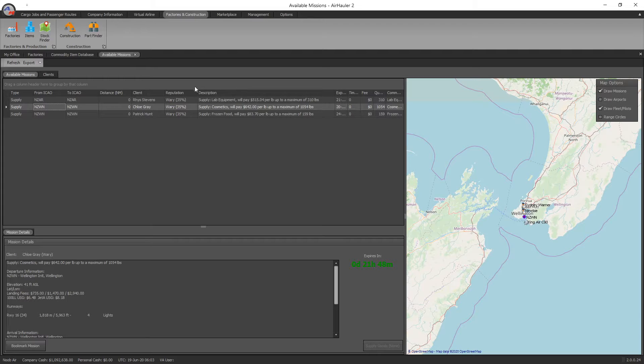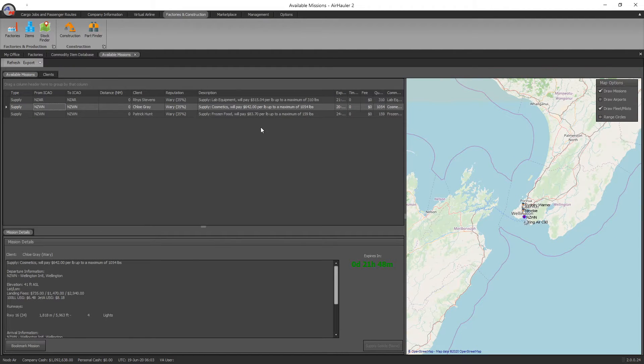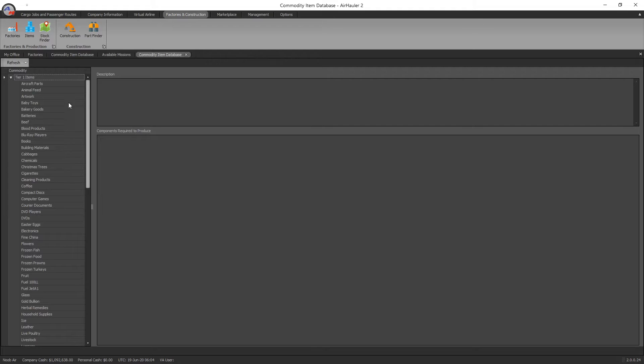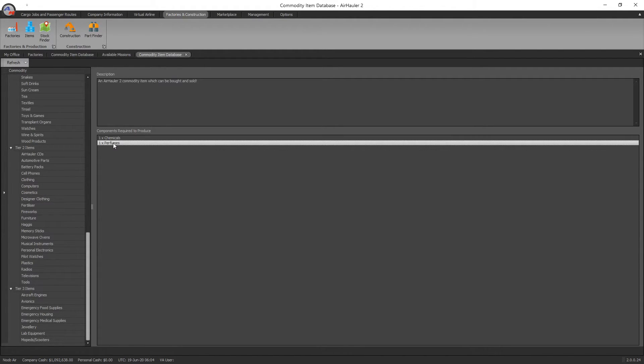When building a factory, build it around an existing mission and do the numbers to figure out if it's actually profitable. We know it's $642 per pound, so first figure out how much it's going to cost to manufacture. Go into Items, check the recipe — for cosmetics you need one chemical and one perfume. So let's check the local stock at Wellington to see if they have both chemicals and perfumes, because that would mean we wouldn't have to fly anywhere to pick them up.